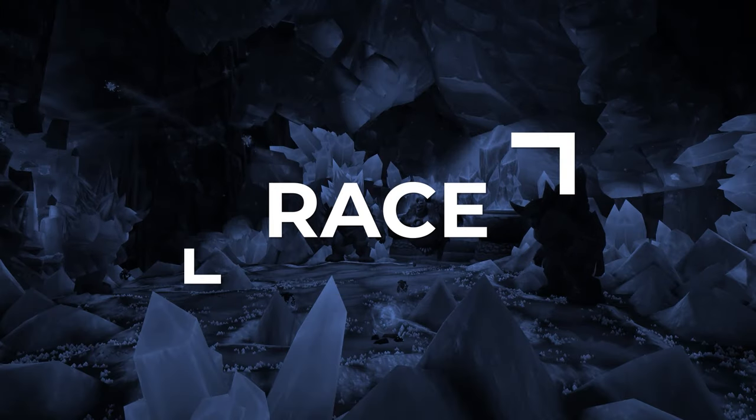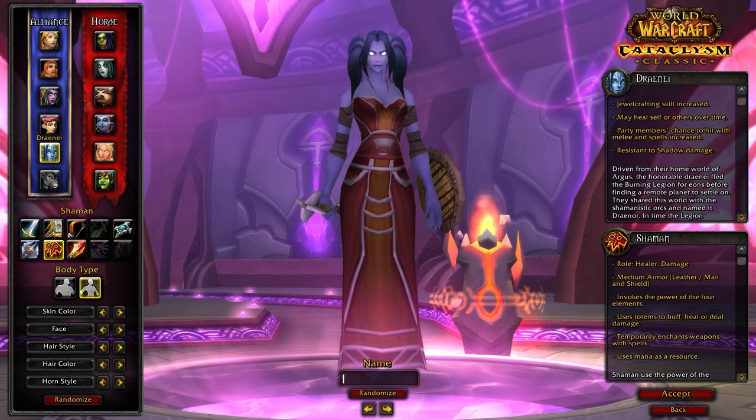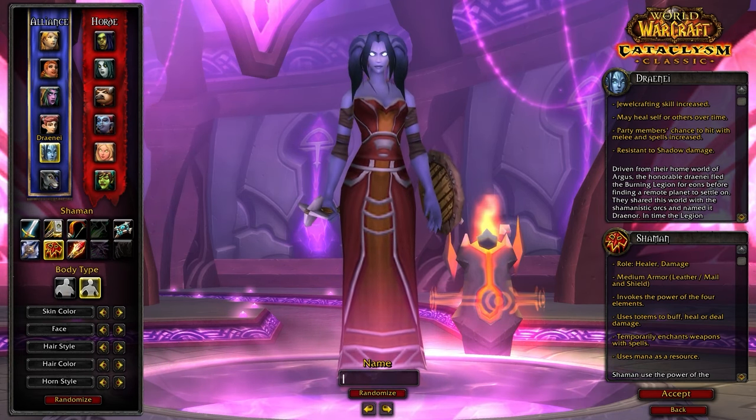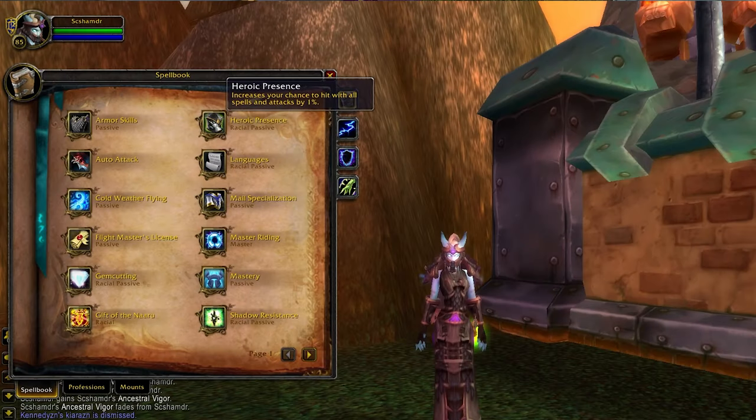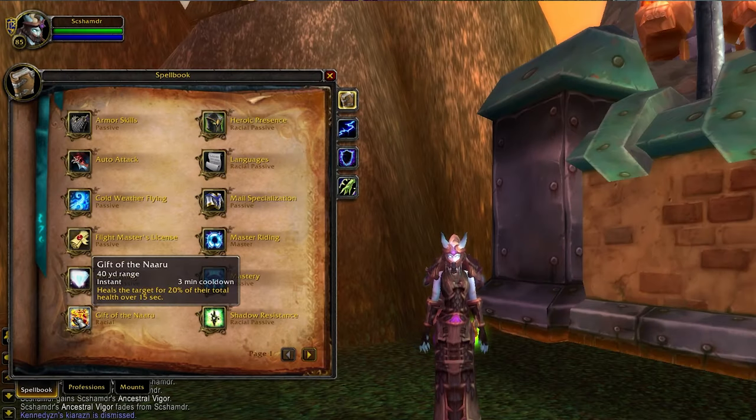Let's kick things off at the character select screen, where it's time to choose your race. Restoration Shaman has two main options on the Alliance side. Your default pick will be Draenei. The extra 1% hit and Gift of the Naaru are two very powerful racials, as they provide some additional healing and can help you land some offensive spell casts.